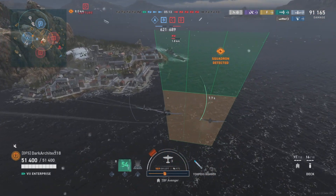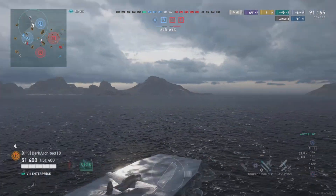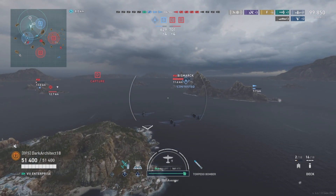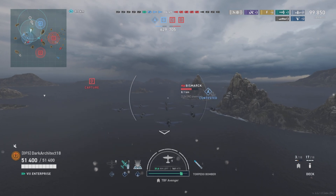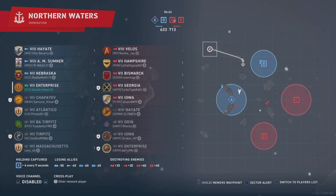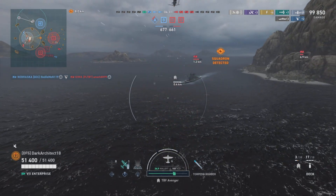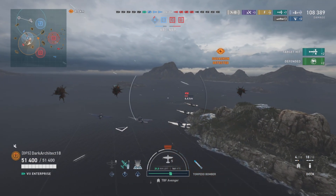The bombers have a 3,350 max bomb damage, and the torpedo bombers have 6,758 max torpedo damage. Torpedoes go 40 knots with a 3.5 kilometer range, so you have to get in close and line up your drop carefully. Aiming for floods toward the front of the ship gives you a higher percentage chance of triggering one.